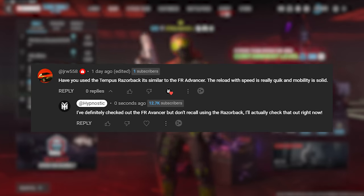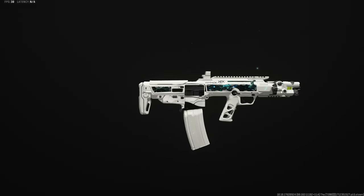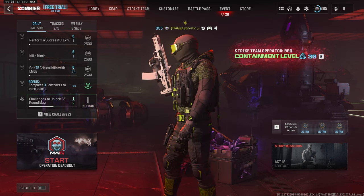JRW558 suggested an assault rifle from Modern Warfare 2, the Tempest Razorback. He said it's similar to the F-Bar Abancer, which is an absolute demon in the Tier 3 zone and in the Elder Dark Aether. Before we get into the build I'm using for the Tempest Razorback,